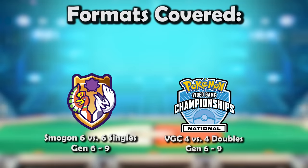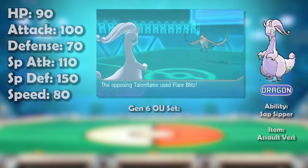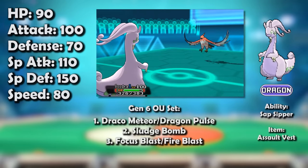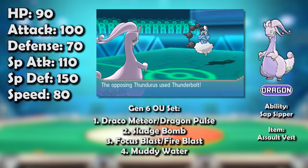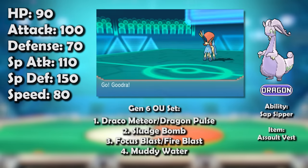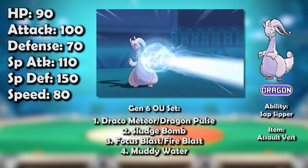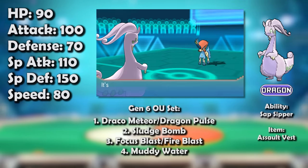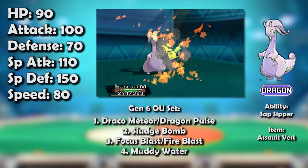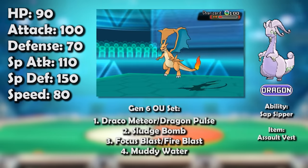Goodra had an interesting niche in early XY OU. It primarily utilized the defensive rather than offensive properties of the Dragon type, with its set of immensely valuable resistances that paired beautifully with its enormous special bulk, allowing it to withstand onslaughts from several of the most terrifying Pokémon which threatened to overwhelm the rest of the tier. It wasn't a passive blob either — with solid special attack and fantastic super effective coverage, Goodra had no problem striking back forcefully.